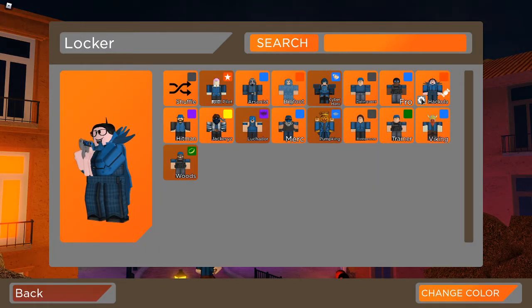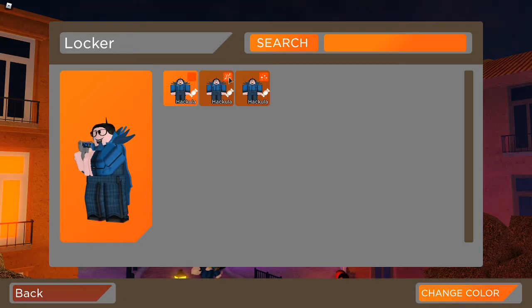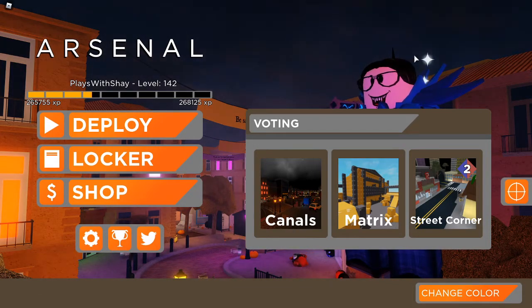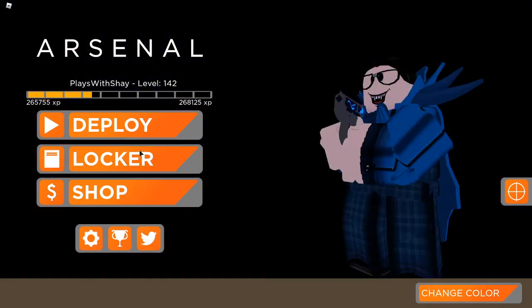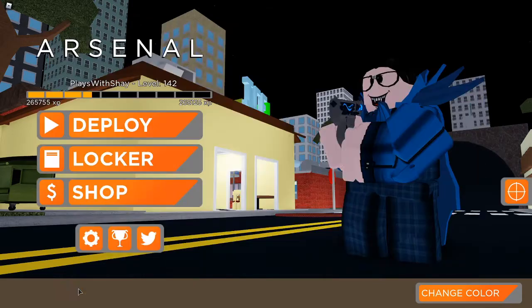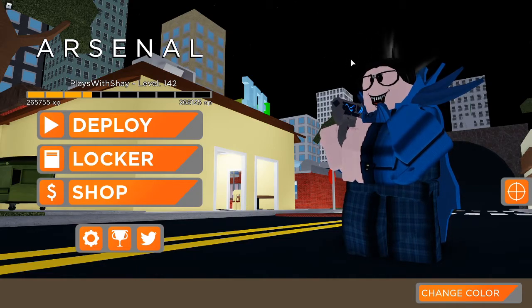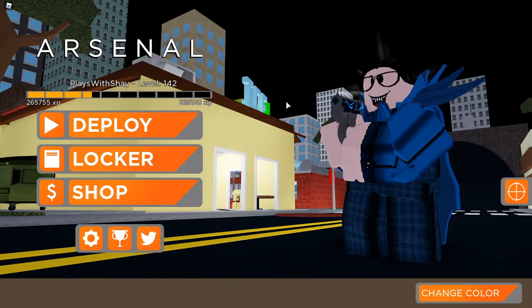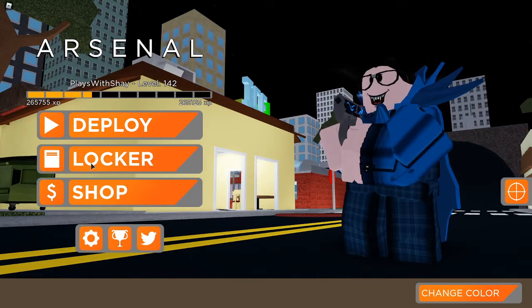As you see in here with the character Hakula — I click on this and I have the regular, I have the shine, and I have the sparkle. I'll put on the sparkle — you see the little sparkles are popping out, that looks cool. But then you see somebody with the shine: beams of sunlight are shining off of it. You know they worked hard — I grinded over a hundred Hakula bosses for this shine.